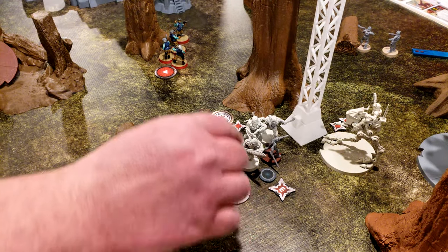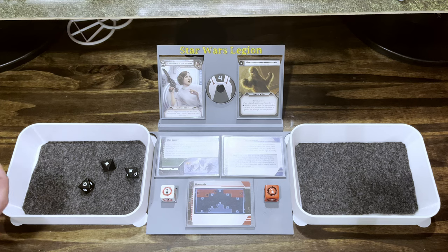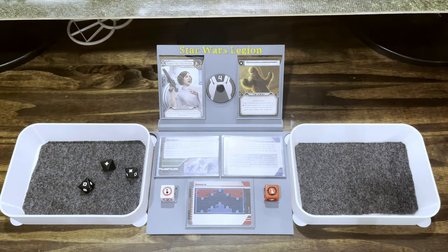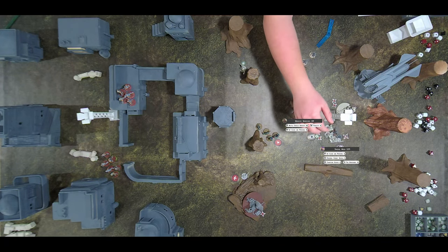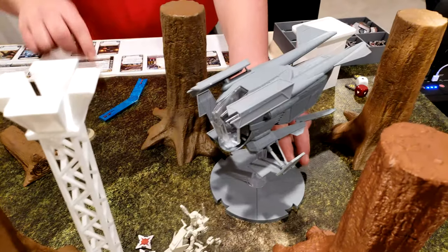Sabine is going to aim and attack the Wookiees with the Darksaber. We'll use the aim token on these two right here. So four hits — we're going to use our dodge to get rid of one of those, which also makes us immune to Pierce. Three defense dice. Impact one too — you've got armor. And I surge to defense, so I take one wound — another Wookiee down. You don't get suppression.